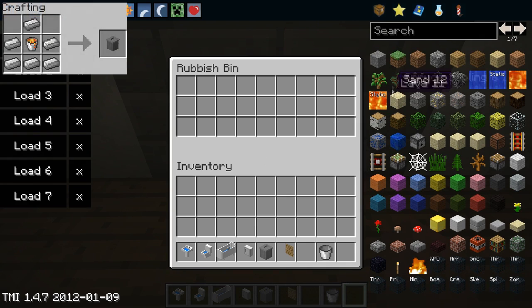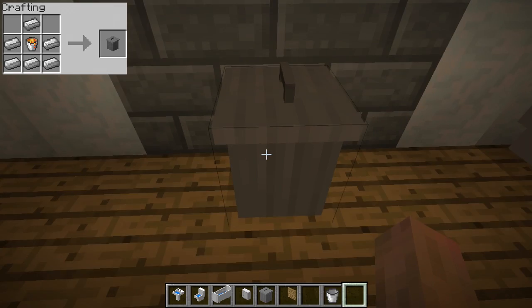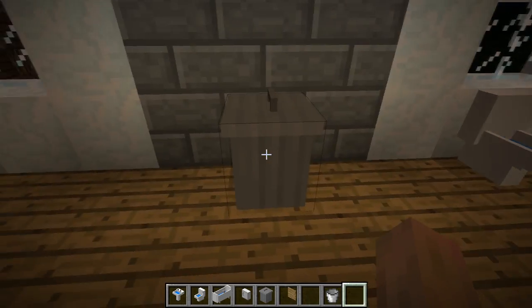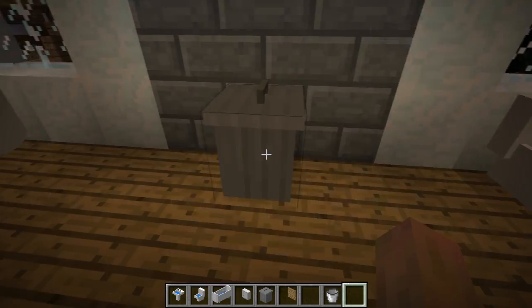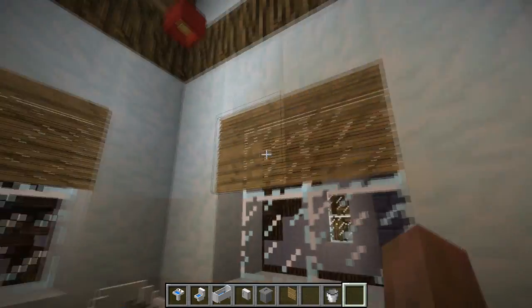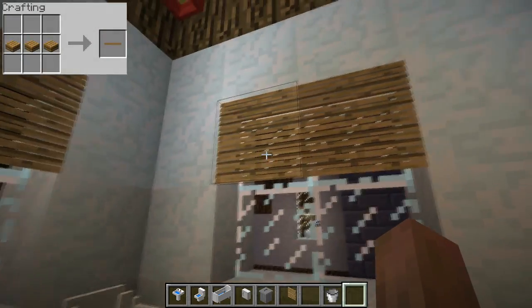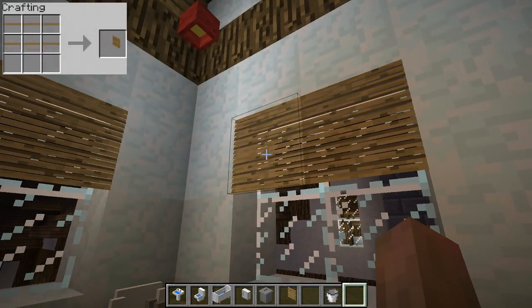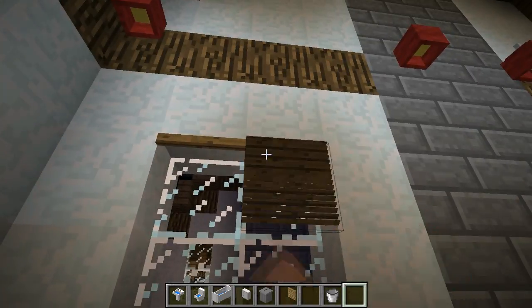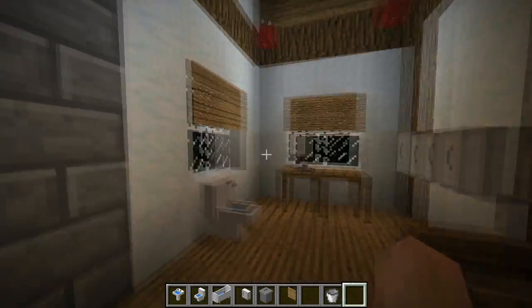The next thing I want to show you is the bin. When you put items in the bin like this, they will disappear after about five minutes — the mod says don't put your diamonds in there, although I don't know why you'd put diamonds in a bin anyway. I also forgot to mention these blinds. They have three different states and you just right click on them to change state — open, then closed, then fully closed. They're a really nice aesthetic to put in your bathroom, though they only stretch through one window so you'll need two for a double window.